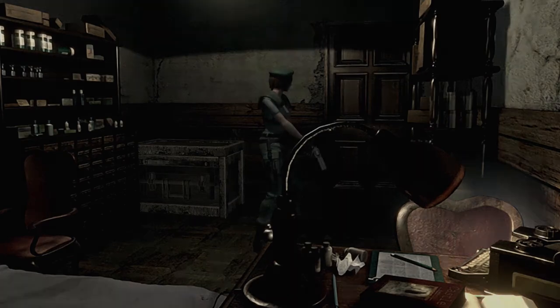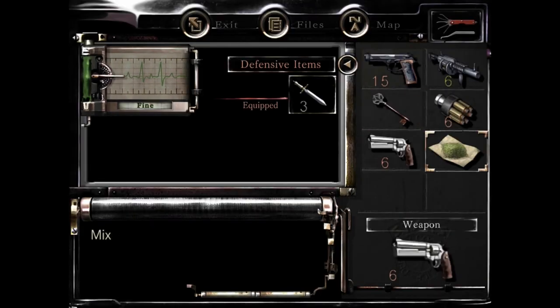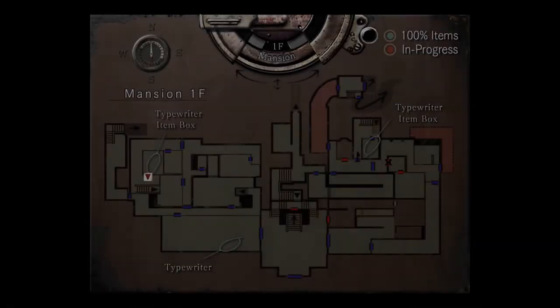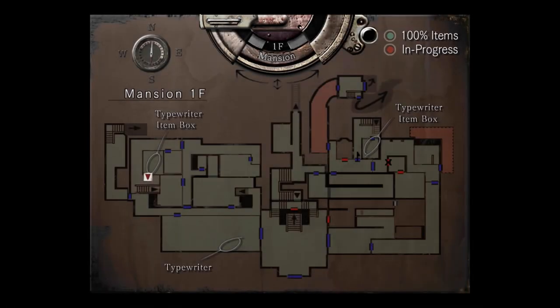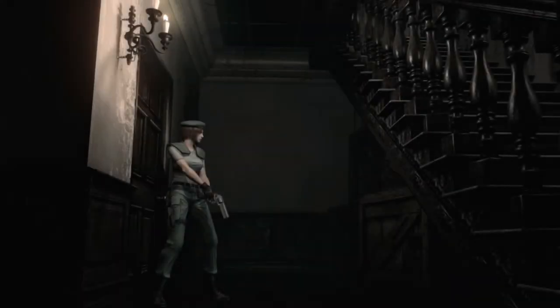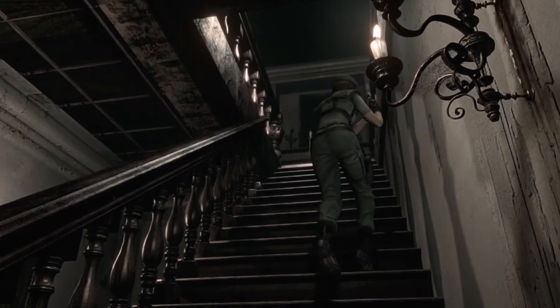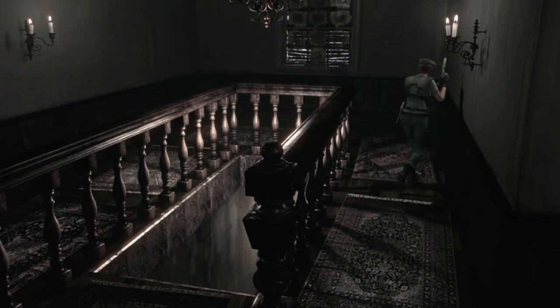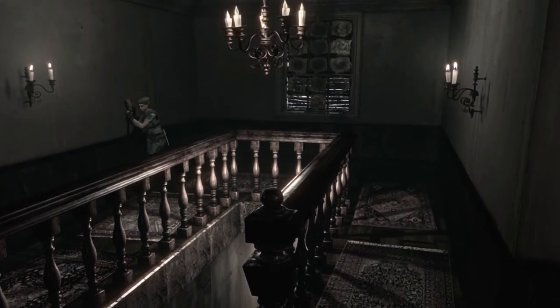Okay, everybody ready? How's my ammo? The next portion I'm going to go to is probably the only place we can go - the first floor east corridor. I think we should use the second floor to get there, just because I've become more familiar upstairs and I know there are things on the first floor that I just don't want to see.